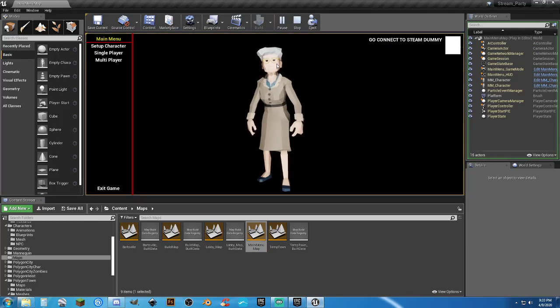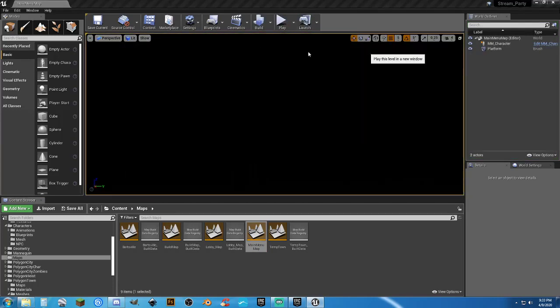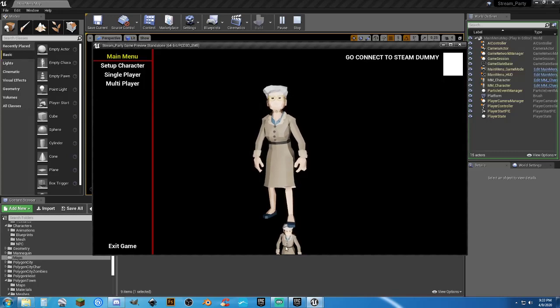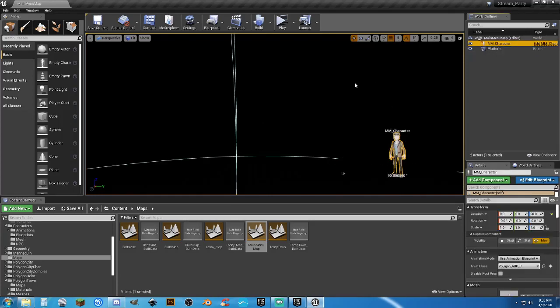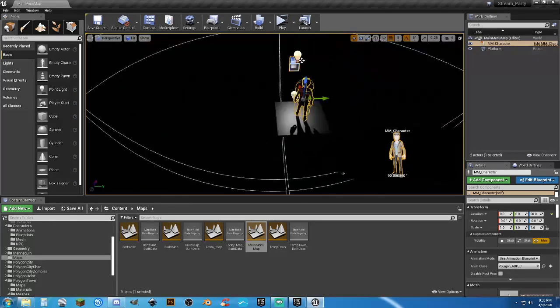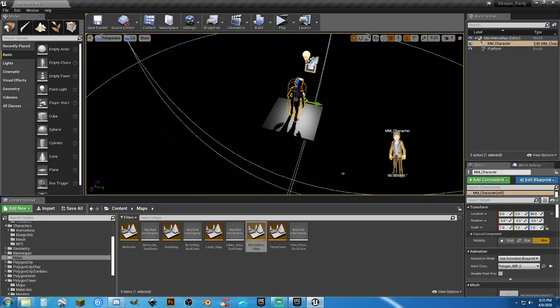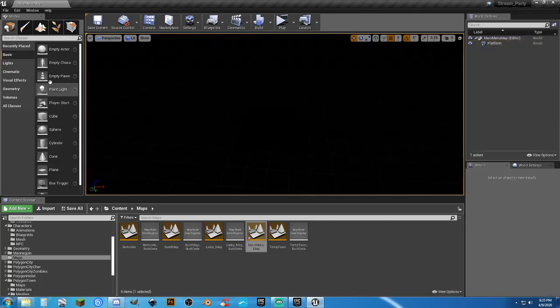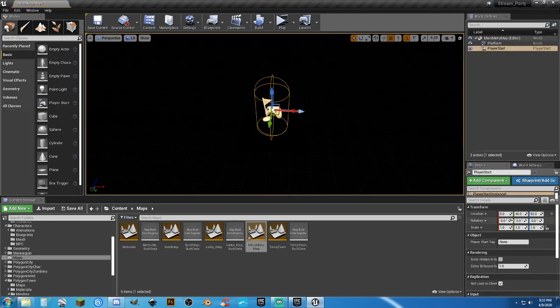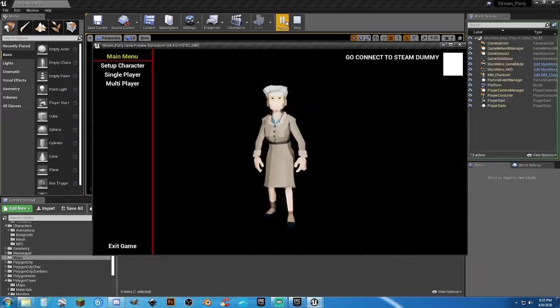Let's do it in a new window. I'll have to fix that because we're seeing doubles. Got our character — should only need a player start. Let's put a player start in at zero zero zero, and there we go — we see our character with a little bit of lighting.